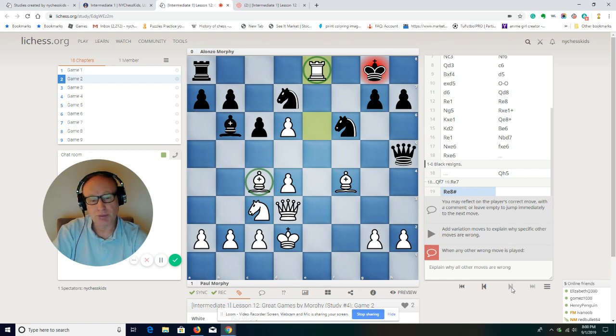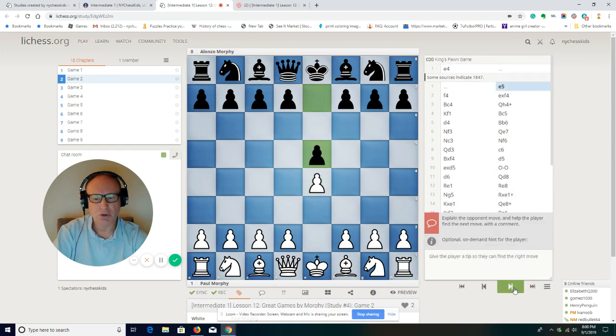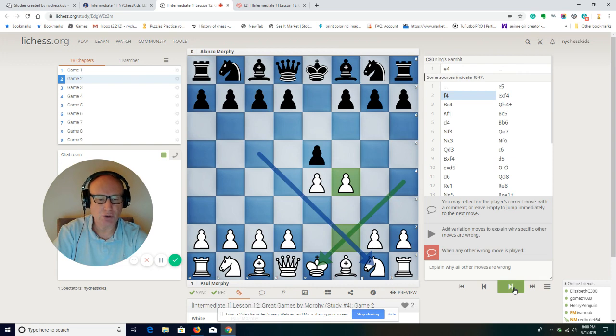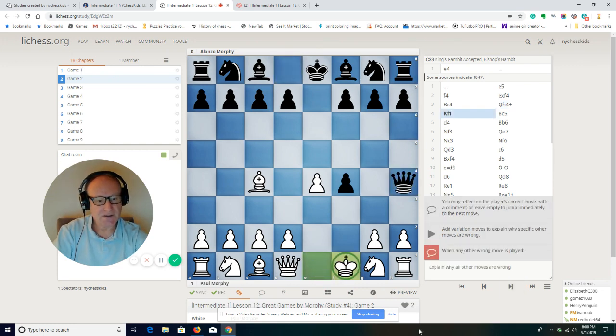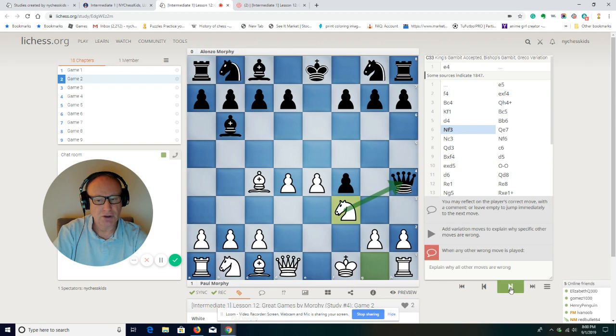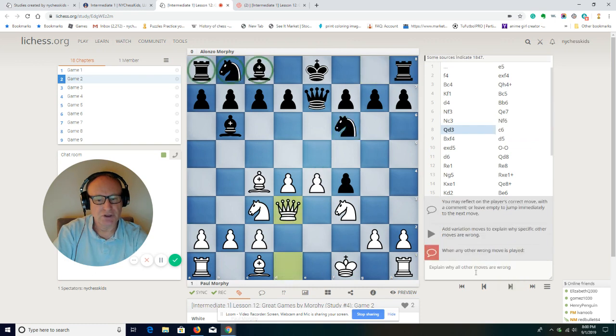A very nice, short, beautiful game. Let's go back and find the most important ideas. First, we learned the King's Gambit — this is an opening that is quite dangerous. After this game, maybe we should try it: pawn takes, bishop here. We are learning some ideas here: that the king doesn't have to be in a castling position. Paul Morphy put his king on f1 and then developed the pieces, pushing the black pieces back and developing even the queen.